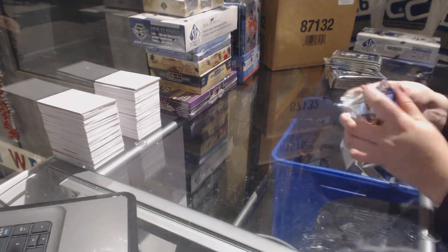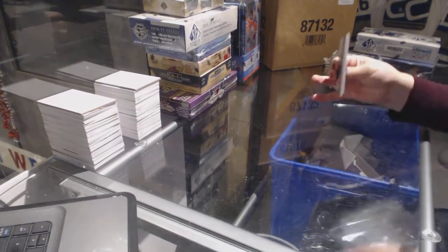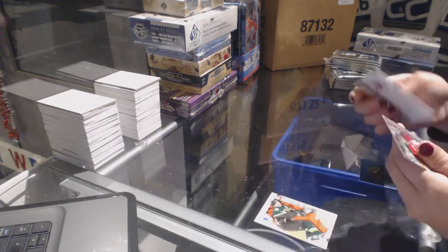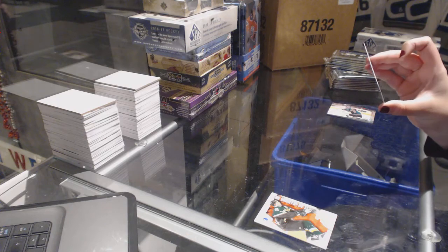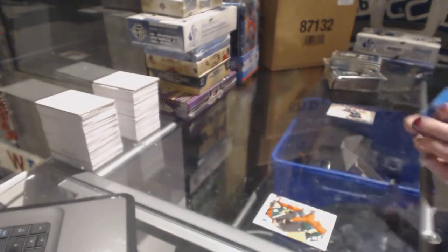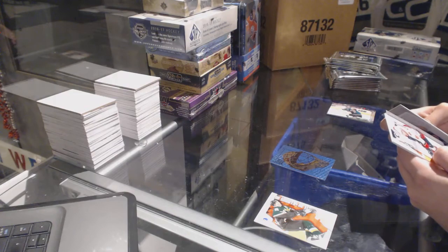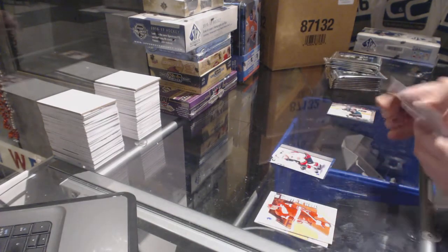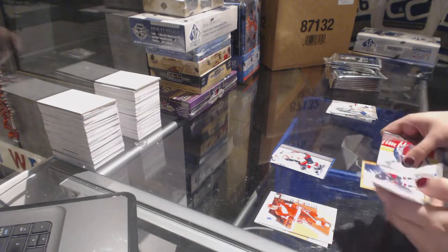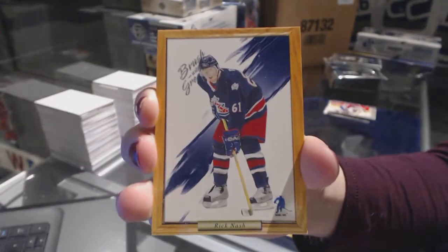All right, best of luck. Here we go. I remember those. We've got a mask of Roberto Luongo. We've got a rookie of Matthew Lombardi. We've got a Rick Nash — looks like a kind of portraits thing — a Brush with Greatness drawing of Rick Nash.